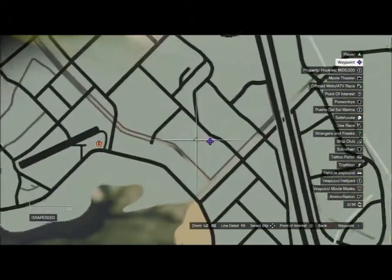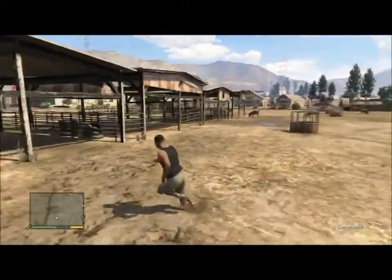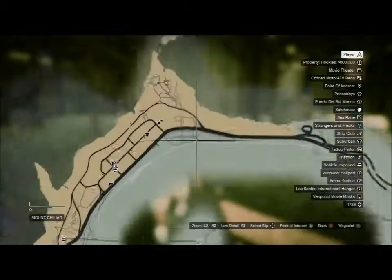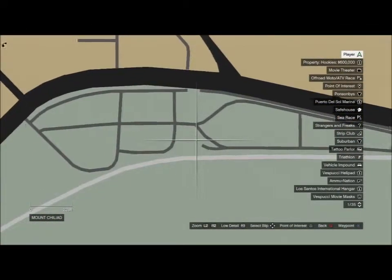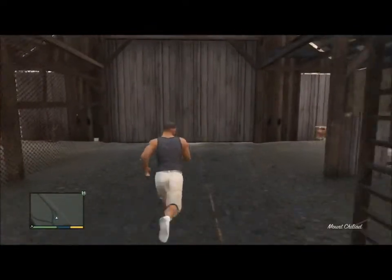Number two is in Grapeseed — you're looking for a cow farm. It's plain sight as well, not that hard to see. Just remember to listen for the sound. Number three is in Mount Chilliad — you're looking for a cannabis farm; it's in one of the shacks. Number four is in Paleto Bay — you're looking for a Donkey Punch Family Farm; it's also in one of the shacks.